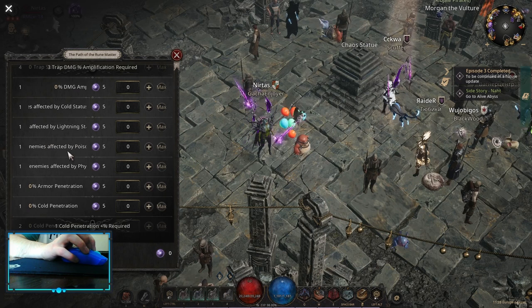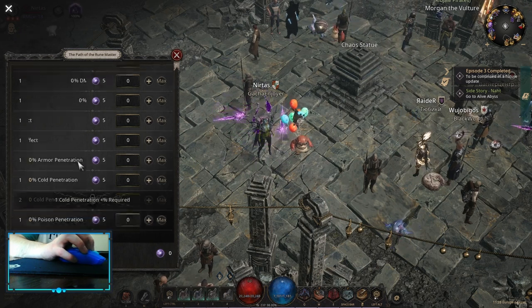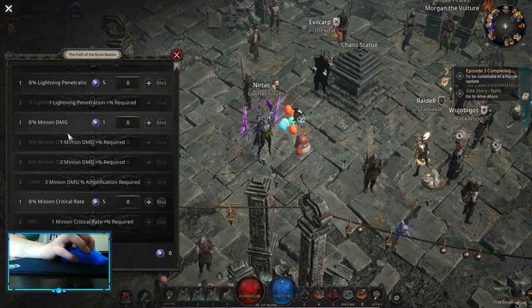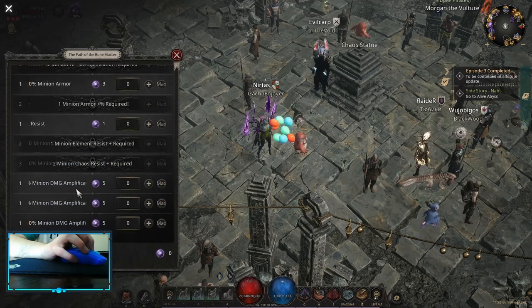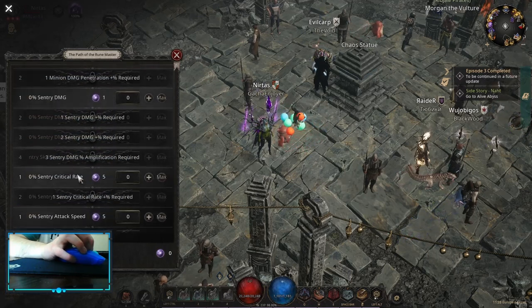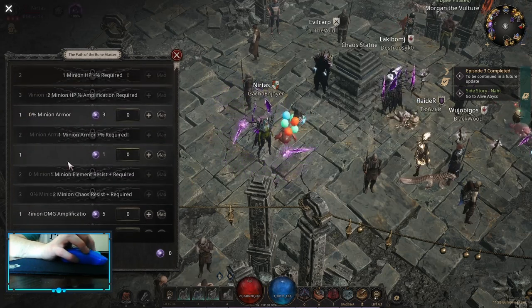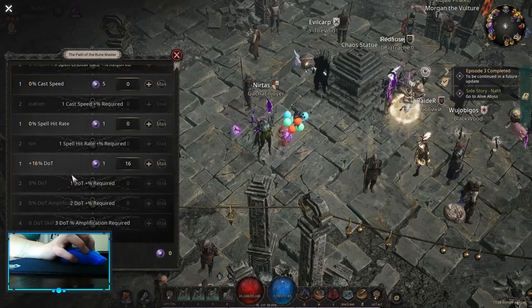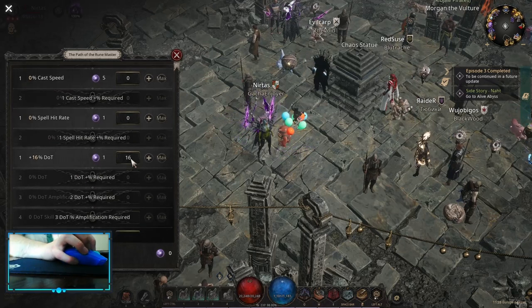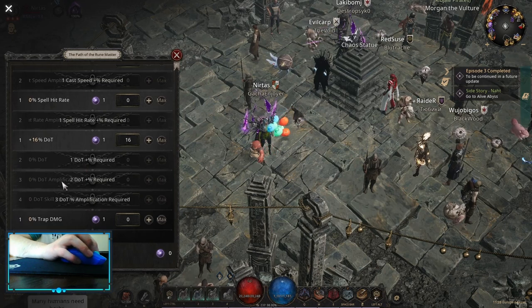That damage amp is conditional - it's against poison status, fire status - but you can find a lot of stuff in there. There's movement speed for sure, so it depends on your build. For me, I have enough movement speed and I'm doing Wheel Slash right now, so I just went for DOT, trying to spend as many points as I can on DOT to open up DOT amplification.